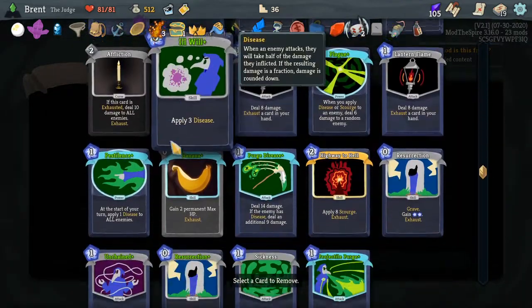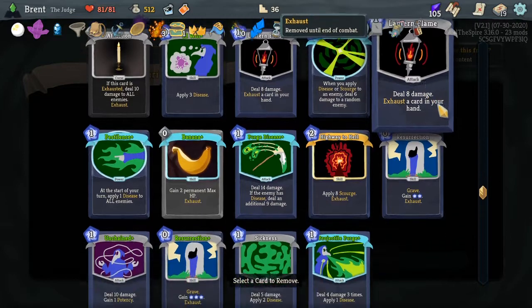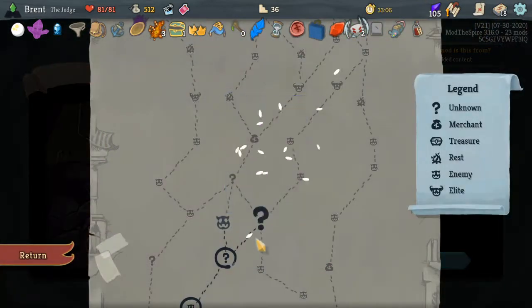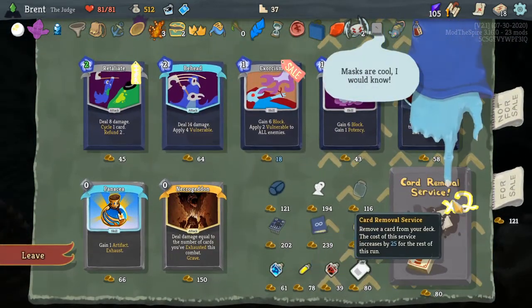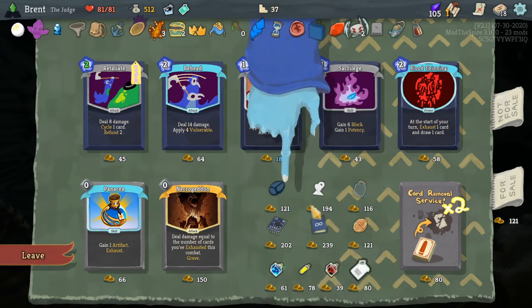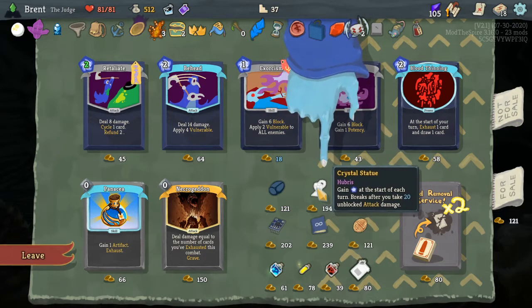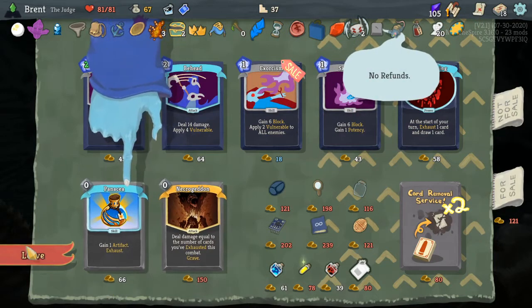Remove a card from our deck — I guess a basic Defend. Actually, I think I can remove one of these Lanterns. I don't have a huge use for it now and I think we'll not use it as much as we think. Now Ooh — Crystal Statue's really good, double the block. Gamblin' Chip's really good too. We'll take those two.